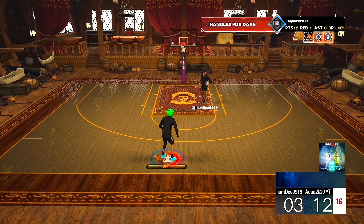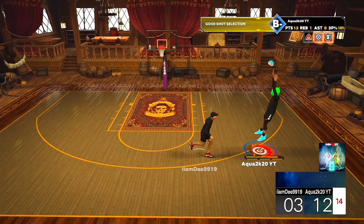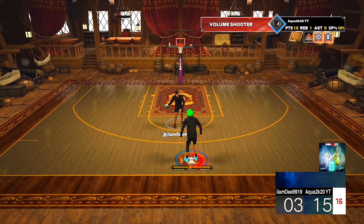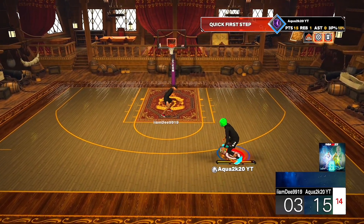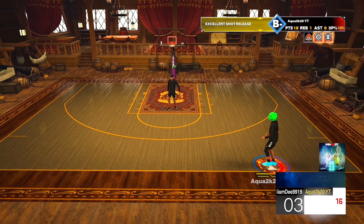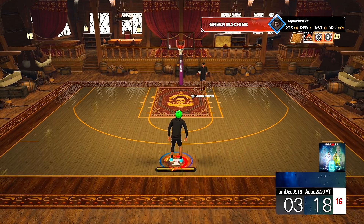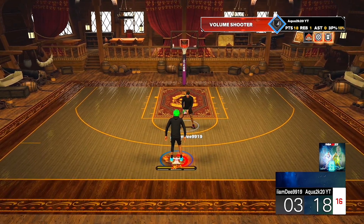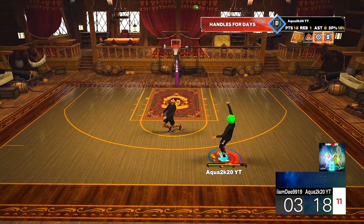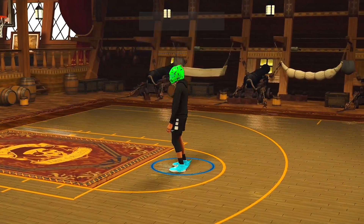This helmet gave my 6'8 build superpowers. If y'all don't have this helmet already, it's not just in my head - 30k VC, spend it, it turned my build into a demigod. I'm greening shots, fading to the right - Devin Booker fade, green. I'm shooting 100% from three, I'm not capping. I might be the best 1v1 player on Xbox - I've rightfully claimed that title. 91% from three, 70 from three, 75 from two.